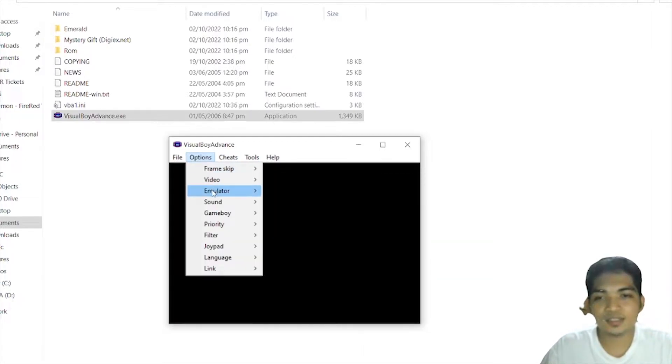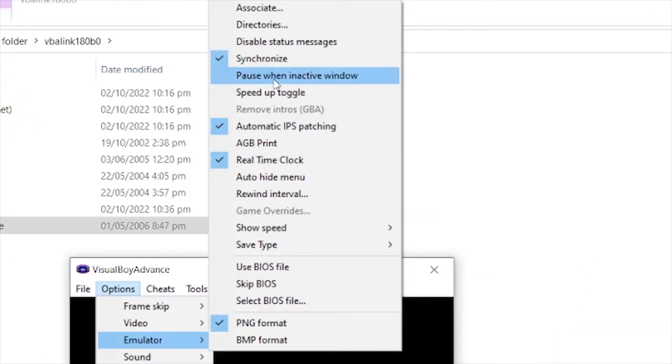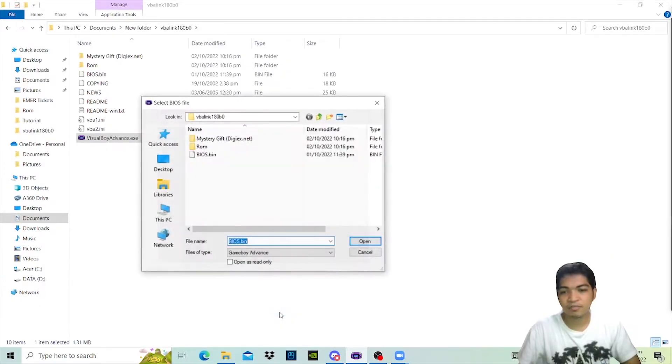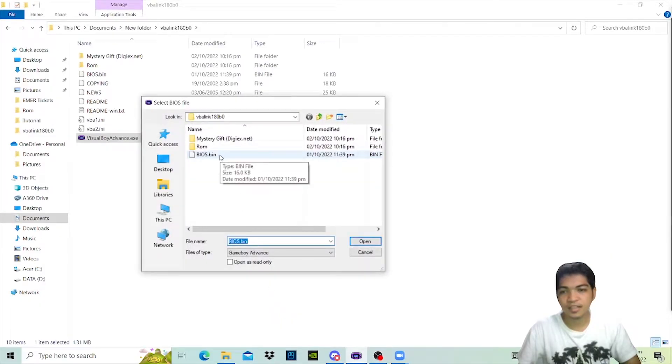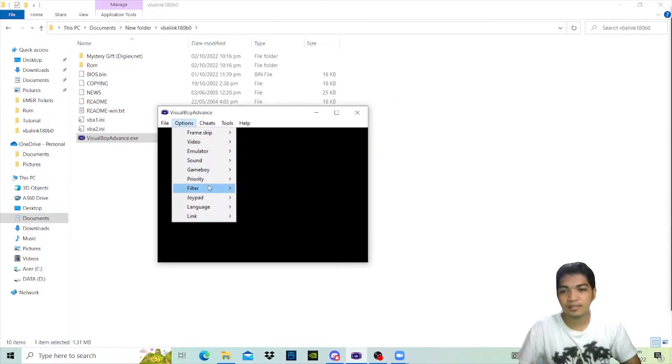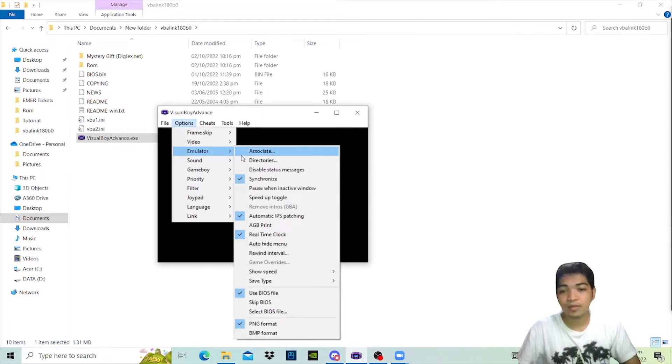Next, go to Emulator and uncheck 'Pause when inactive window.' Then check 'Real Time Clock.' Select BIOS file, then select your BIOS. Then go to Emulator and enable 'Use BIOS file.'